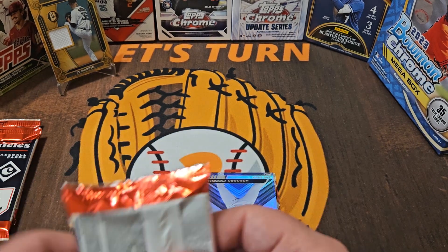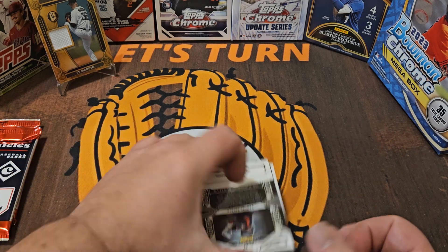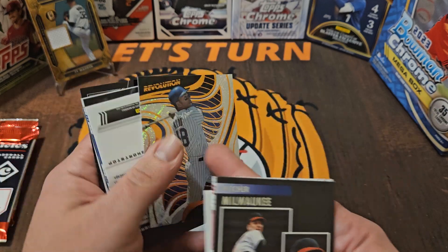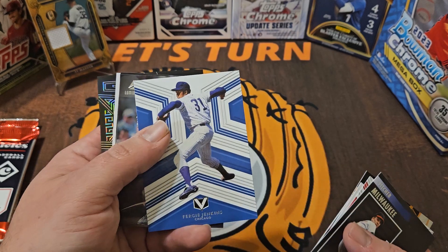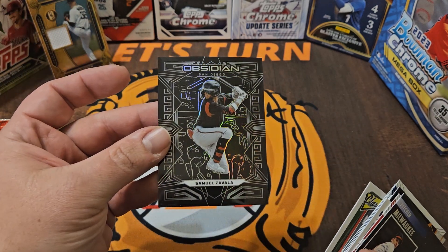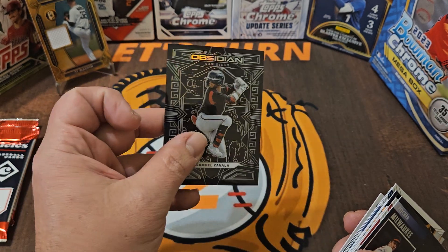It would have been nice, since that looks gold, if it were numbered or something like that — maybe throw a sticker on there for a sticker auto. You never know with Panini; they always say 'on average,' so maybe we'll get a lucky box with a couple of hits. Next up we've got Warren Spahn, Joe Torre, Moises Alou Revolution, Jackson Merrill, Fergie Jenkins, and an Obsidian Zavala.